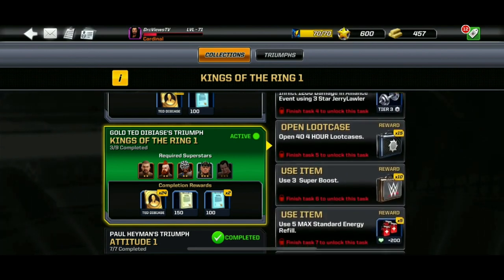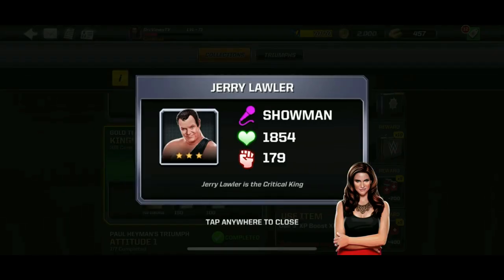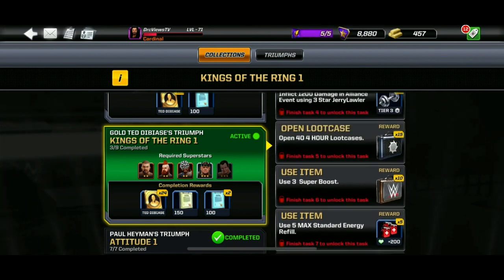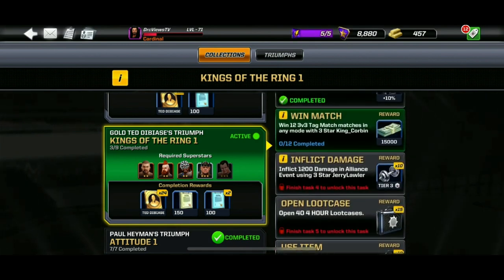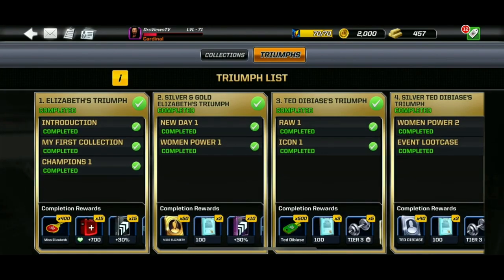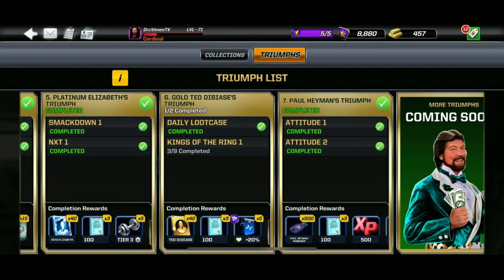He's relatively hard to get because you can only get him from the elite Smackdown case. The second reason is to complete these collections and triumphs. I still need a 3-star King Lawler, so hopefully Lionsgate Games will put him in a versus as well. We now have to complete 12 free versus free tag matches with our free stock Corbin — that's the only one I haven't done yet in Kings of the Ring.